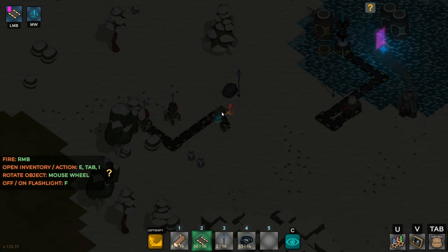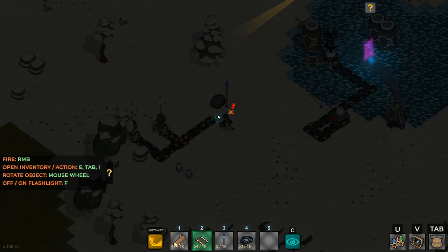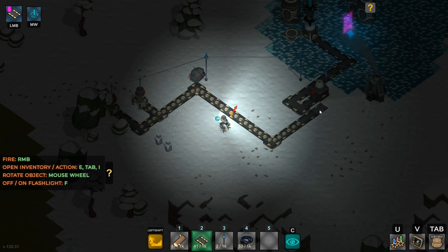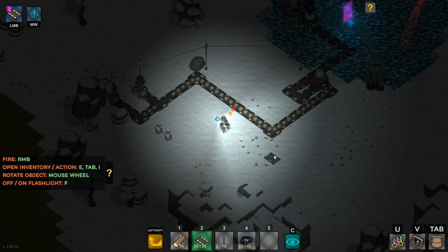I believe the enemies will not attack the belts — that's my understanding. We want to get these into the side of the purifier here. These are maybe going to be temporary belts — a little spaghetti. Let me turn the light on with the F key — that helps. Boom, boom, boom. Yeah, that was a smart move. Pretty easy.